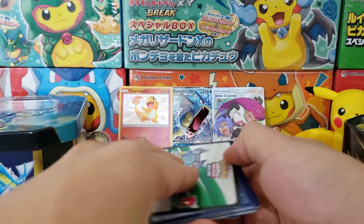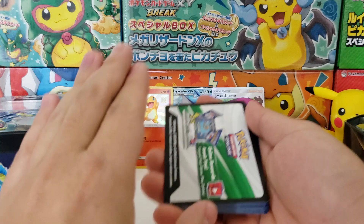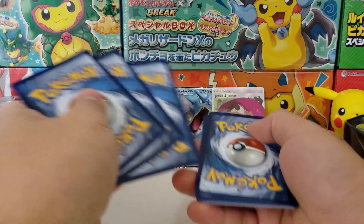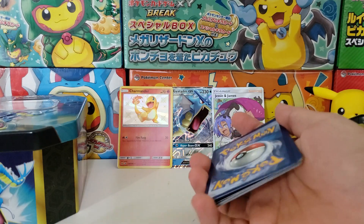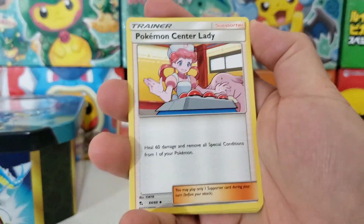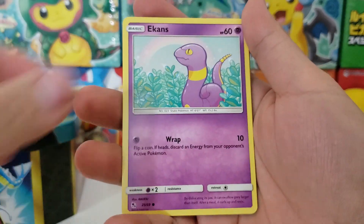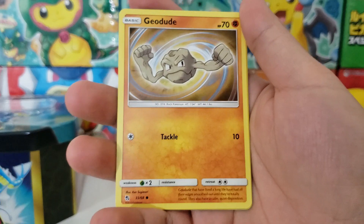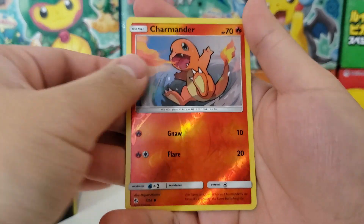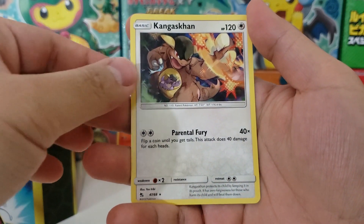This is so much better than the Elite Trainer boxes and every single pack is good. You're never going to see disappointment in the packs - every pack is just absolutely amazing. One two three to the front, let's toss that energy. We got Misty's Determination, Jinx, Pokémon Center Lady, Kadabra, Magikarp, Ekans, Voltorb, Geodude, Charmander. The regular reverse Charmander. And in the back we got a rare.